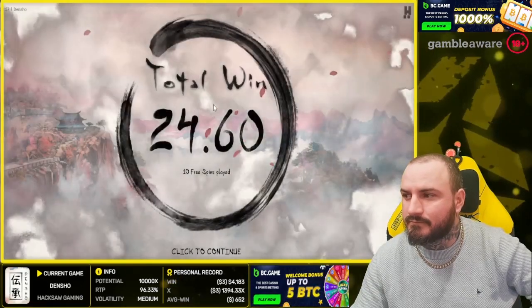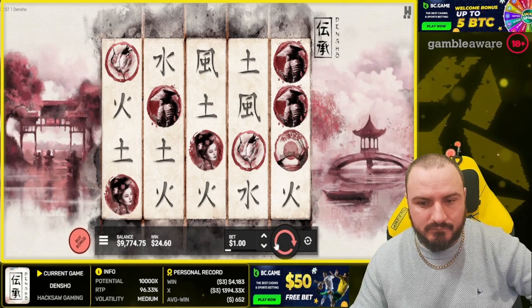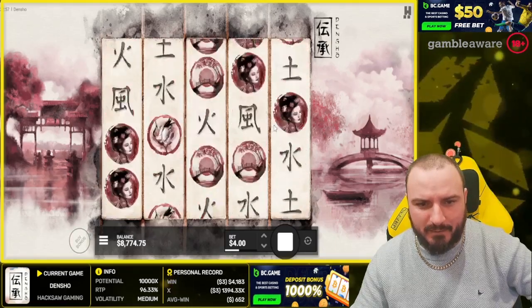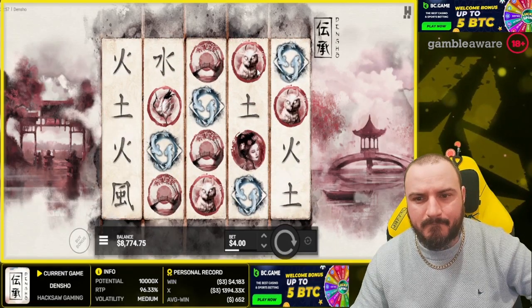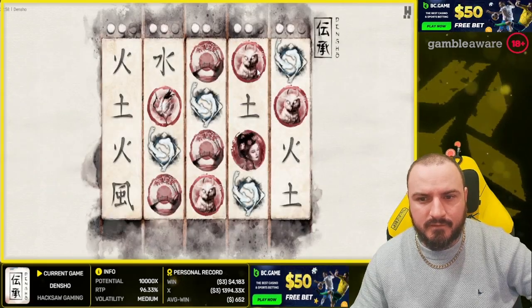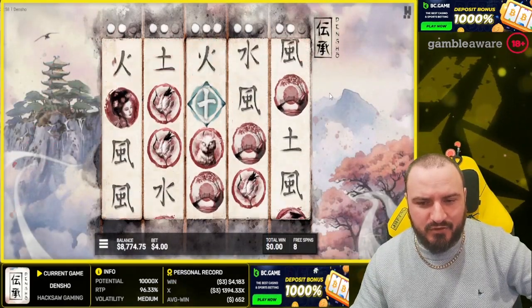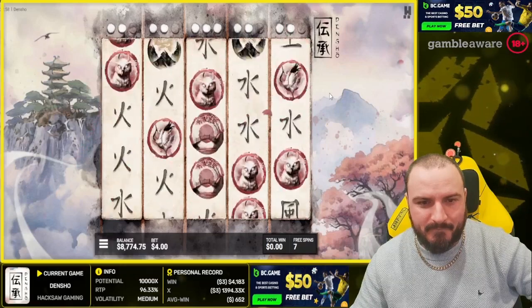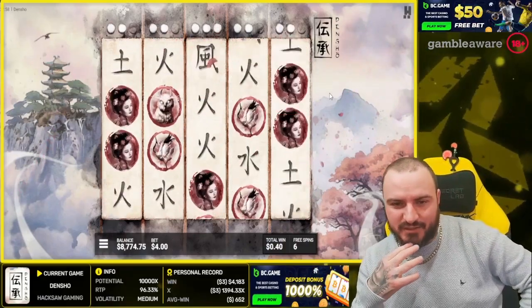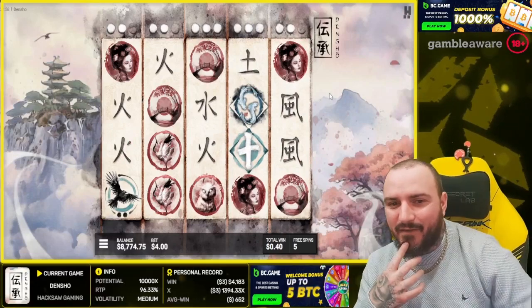Not a great start there. Come on Densho, you can do it — we need some profit somewhere, anywhere. We'll do the less volatile version in a minute, or actually the free scatter. It says it's more volatile than the four scatter, so it'll be interesting to see how that works.